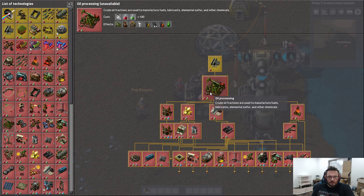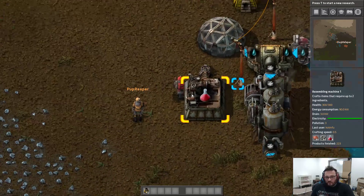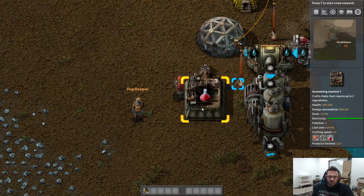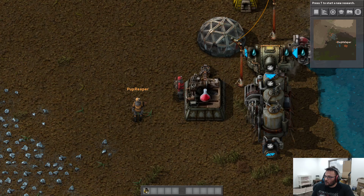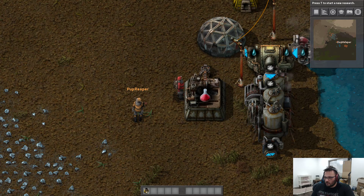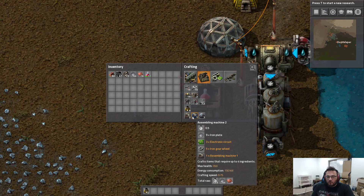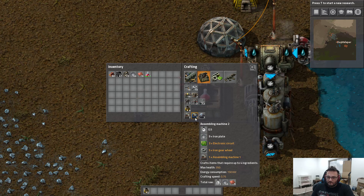To recap: we have done automation research, which means we can now build a second assembling machine, which means we can build our own assembling machines. I could just leave you alone and never look at you again — that sounds lovely — but you're going to stick around and help because you're not a heartless evil bastard. So what we're going to do is create a blue assembling machine.